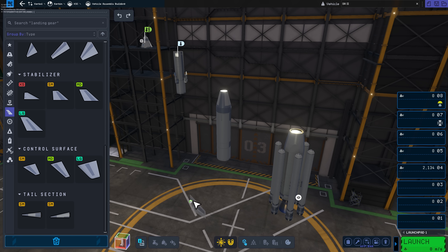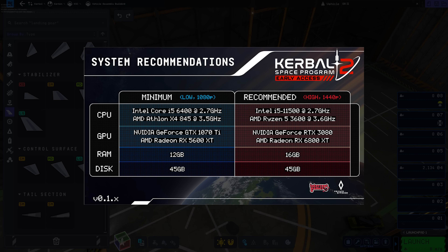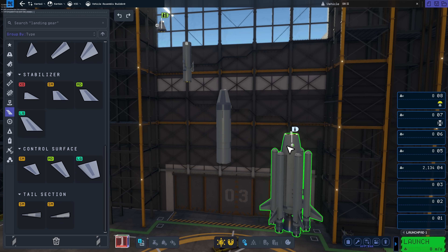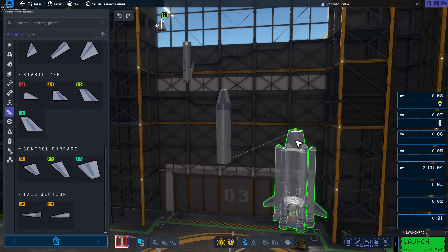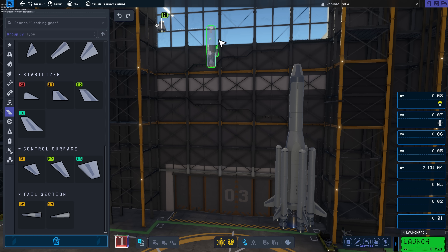Let's start with the latest information on performance. Just yesterday, the developers posted on the forums an update to the system requirements. They've amended the minimum system requirements, changing the graphics card to a GTX 1070 Ti. This is a slight downgrade from the original minimum of an RTX 2060. There's been concern about these relatively high specs for minimum system requirements — quite a bit higher than many people were anticipating. The developers have gone into some detail about the reason for this.